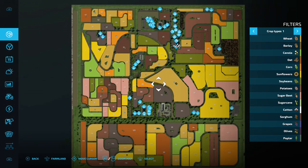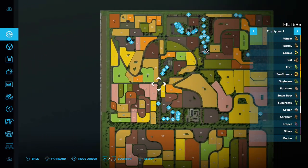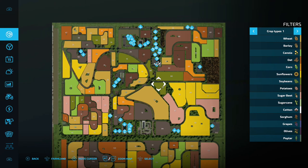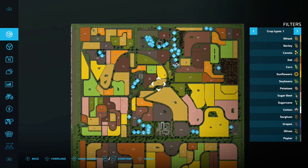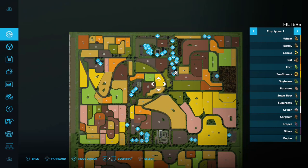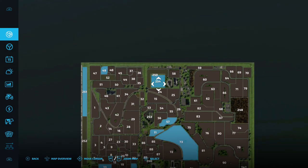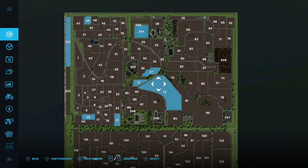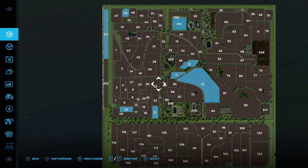There's not really a square field — maybe field 83 and a couple of small ones — but they're all individual, which is the best way to describe them. There are a couple of areas we want to buy because all the production chains and sale points are there. On New Farmer mode, field 254 is your main start farm, along with 49, 251, 251, 57, 11, 73, 21, and 39.